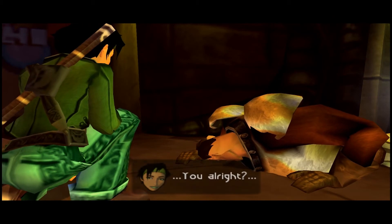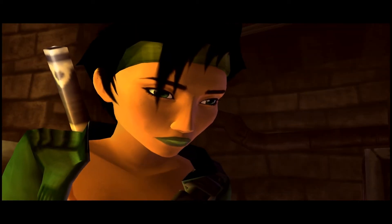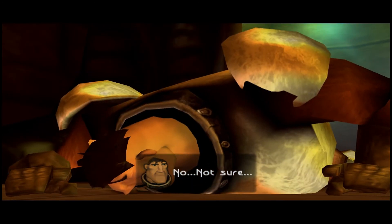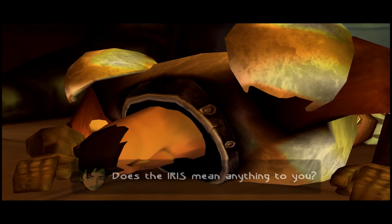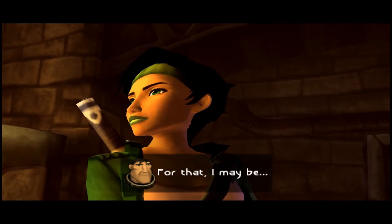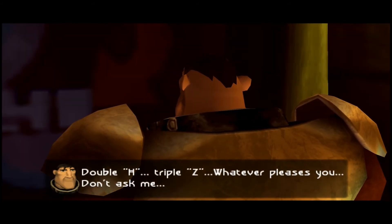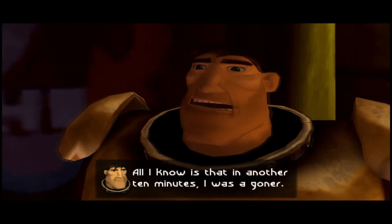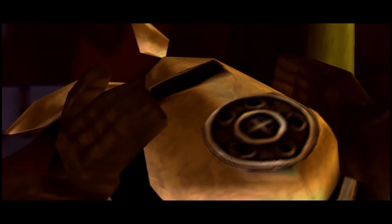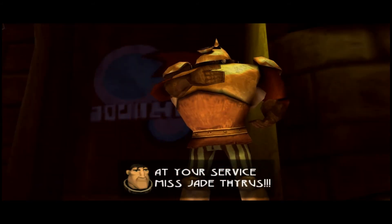[In-game cutscene]: 'You alright?' 'How they turned my brain to jelly.' 'Are you our contact? Are you Double H?' 'Not... not sure.' 'Does the iris mean anything to you?' 'Listen here, Miss Thyrus.' 'Jade - my name is Jade. And I haven't the foggiest how we're gonna get out of here.' 'For that, I may be of some assistance. So you are Double H?' 'Double H? Triple Z? Whatever pleases you - don't ask me. All I know is that in another ten minutes I was a goner. I owe you my life. Hence, you can count on me, Miss Thyrus.' 'Jade - my name is Jade.' 'At your service, Miss Jade Thyrus.'